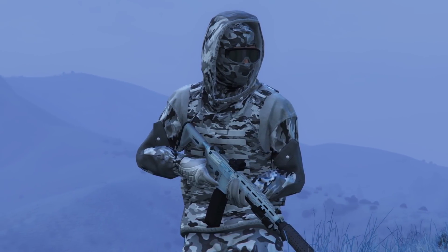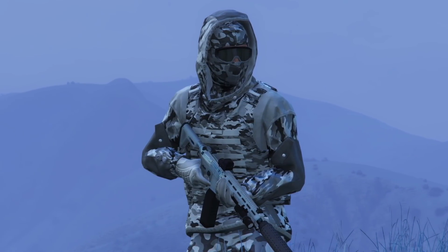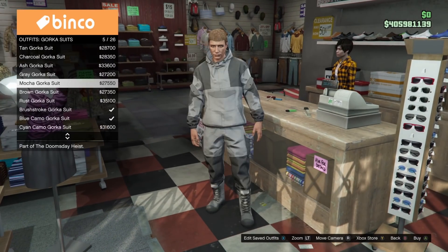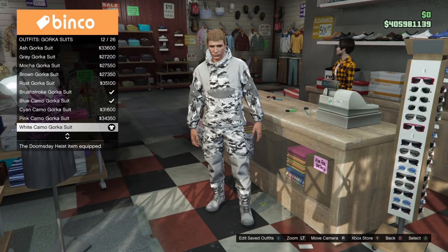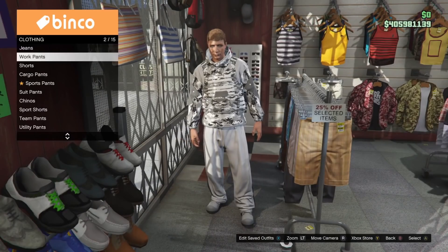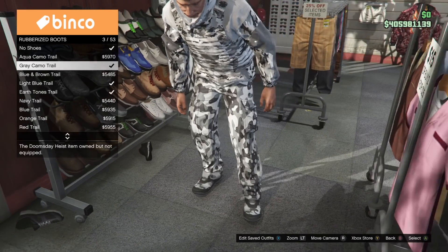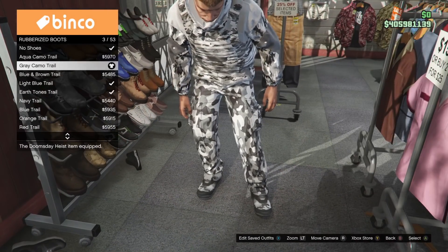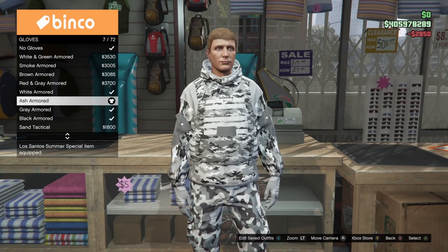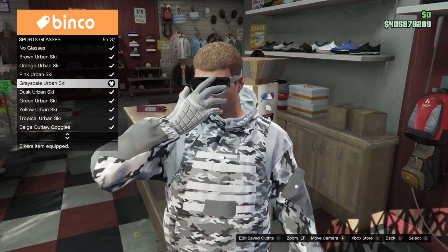Now getting into the outfits — the first one we're going to showcase today is the winter hood outfit, and it's got all matching camo, at least for the most part. To make it, go to the outfit section at the clothing store and under gorka suits put on the white camo gorka suit. Then head over to the utility vest and put on the white camo plate carrier. For pants go with the urban cargo pants, for boots put on the gray camo trail boots, and for gloves use the ash armored ones. The last step at this location is to put on the grayscale urban ski goggles and then save the outfit.